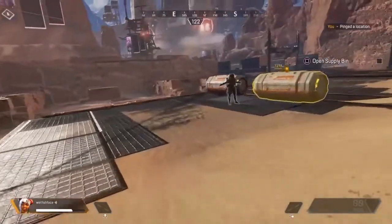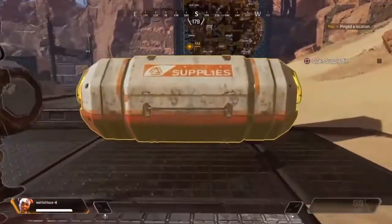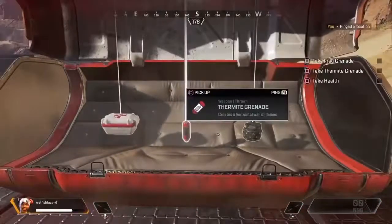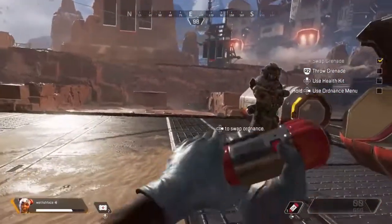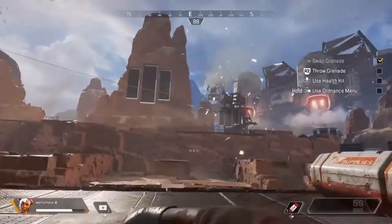Remember, inside the territories, you can find supply bins that carry weapons and resources you will need to survive. Strong work. Your HUD will show what you have equipped. Follow the checklist to access and cycle through your inventory.